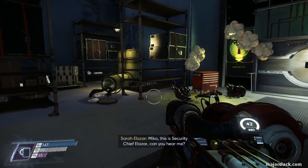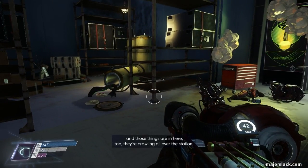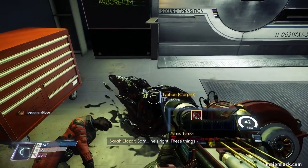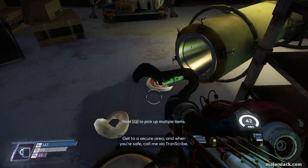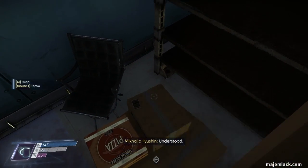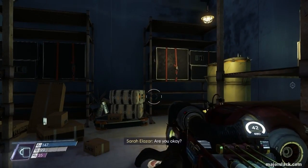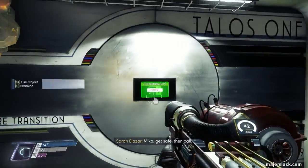Micah, this is Security Chief Elazar. Can you hear me? Sarah? Yes, I can hear you. Been trying to patch into the PA. My team's in the cargo bay, and those things are in here too — they're crawling all over the station. Check everything around you, hit it with a wrench. Check the wrench first. He's right — smash every freestanding thing and see if it comes back at you. Get to a secure area, and when you're safe, call me via transcribe. I'm sending you a secure contact. Understood. I left my transcribe in the cooler monitoring station. Heading there now. I can load myself in. Are you okay? I'm just catching my breath. Sarah, can you tell me what happened? Micah, get safe, then call.